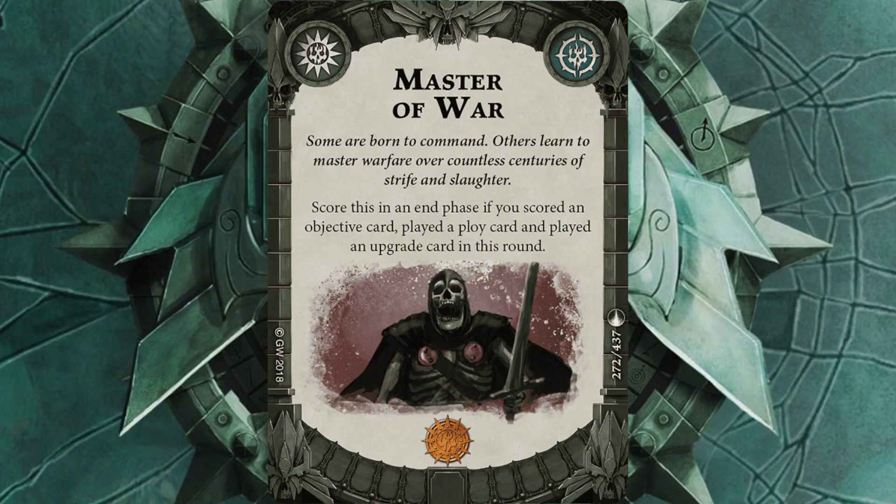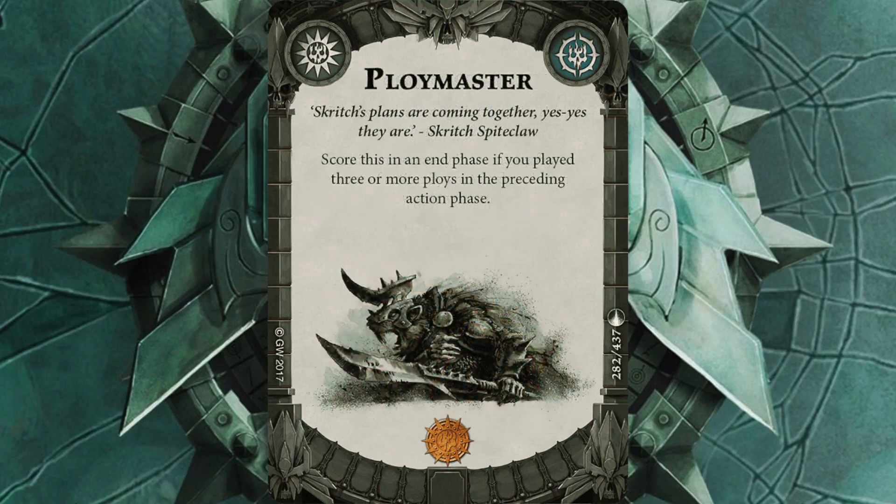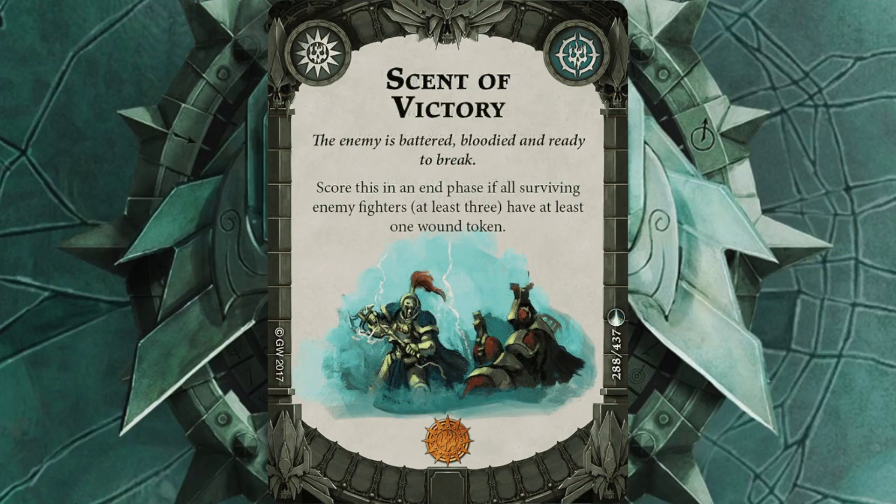Master of War, pretty standard card these days. Master Stroke — I've got some ploys and things to take extra damage, so hopefully I can score that. Ploy Master, kind of standard fallback card really, and Scent of Victory. Scent of Victory and Bloodied are in there really to try and capitalize on Shard Gale, which is in there. They're kind of going against Boak, but hopefully I can score both during the game. I've also stuck in Defensive Strike because I'm hoping to lure Peter deep down into my half and then take somebody out down there.